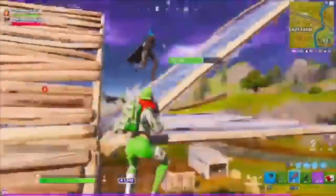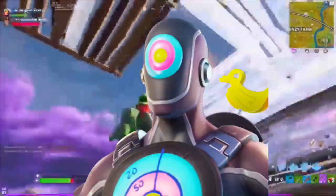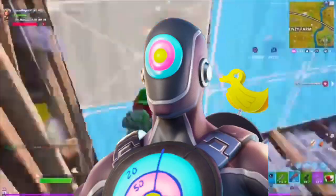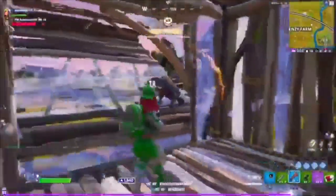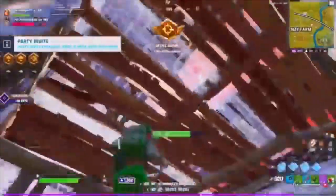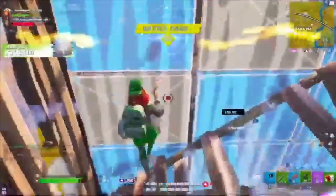The next Easter skin we have is the Hitman. With that back bling we have Hitme. It's kind of like the 8 Ball skin but designed for Easter. The face has a little Easter target on it with fun little blue, teal, yellow, and pink colors — ducks and everything. Just a nice little Easter vibe to it.